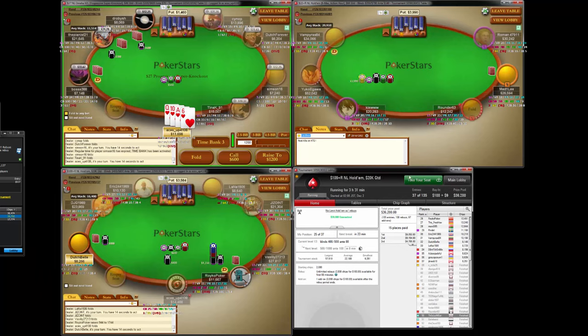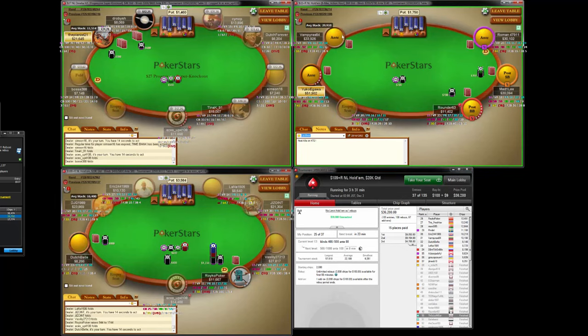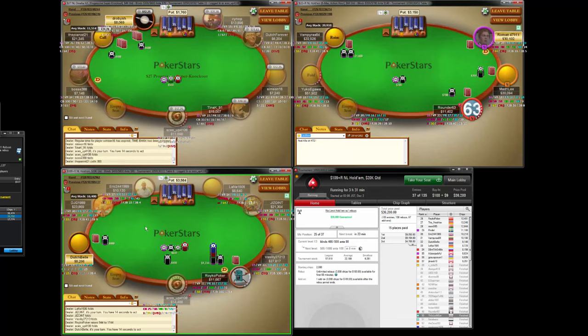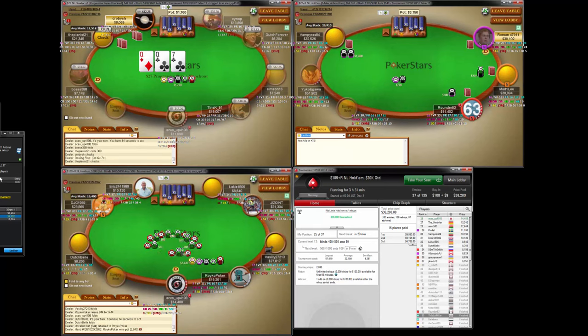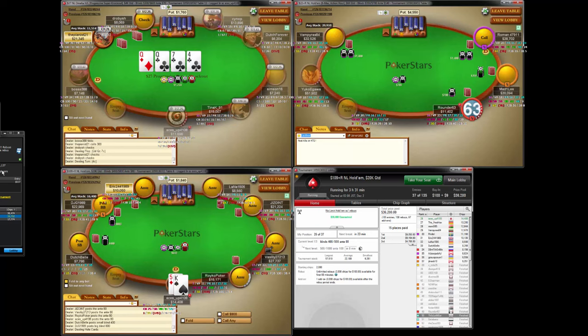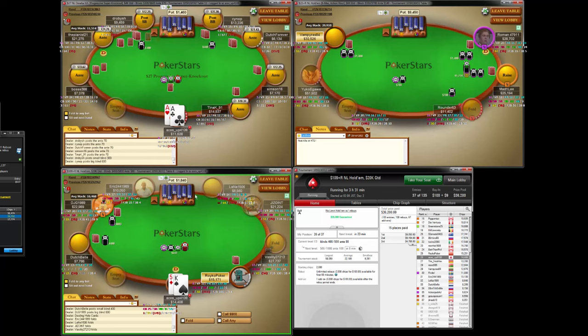We're down to three. We haven't really had any opportunities, despite me being overjoyed by this table we're on. The stack size that we have and the hands distribution that we've had haven't really allowed for us to do anything too fabulous. So we're sort of just sitting a bit short here, and it's kind of annoying.